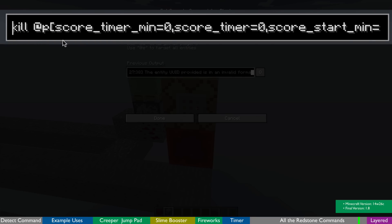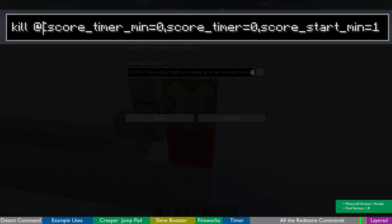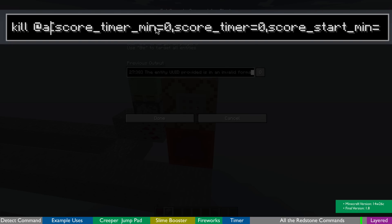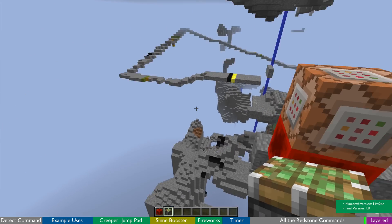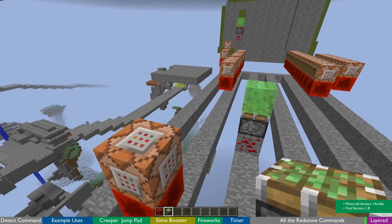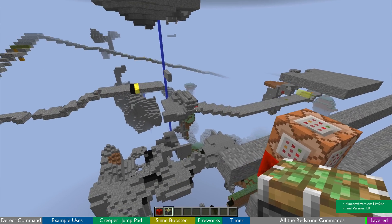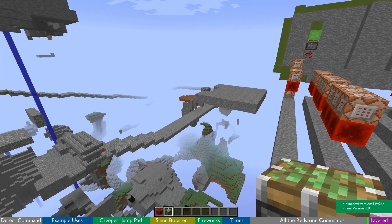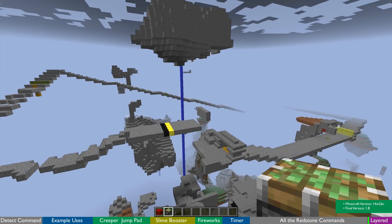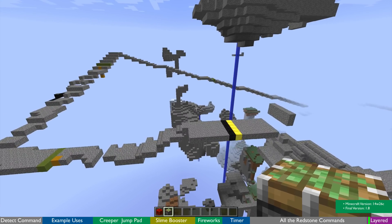At the end there's a kill command: kill at all players whose timer score is a minimum of zero and whose start score is 1. If the timer has run out and they are on the course, it'll kill them. It doesn't matter whether I'm in creative or survival — if I trigger the start on the red line and my timer runs out, I will die.